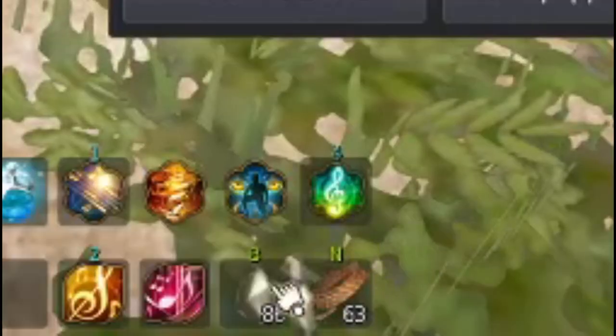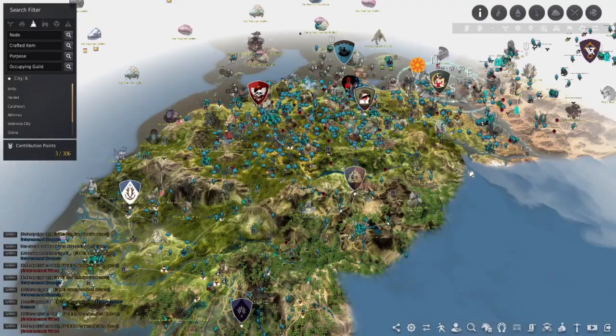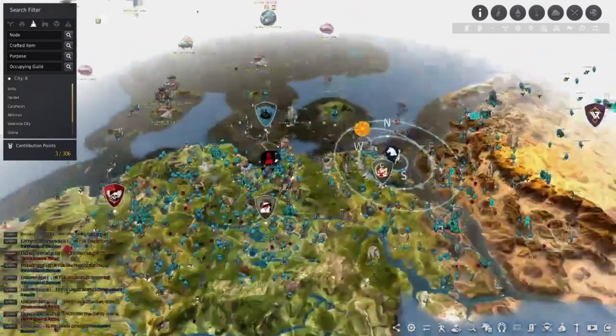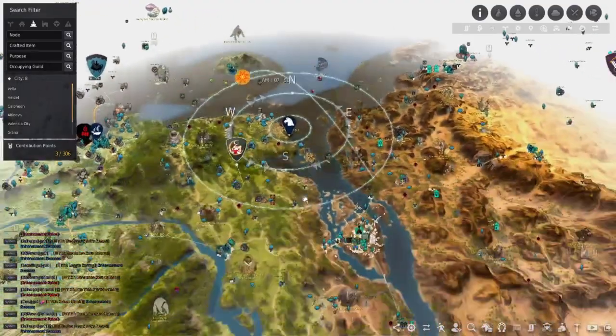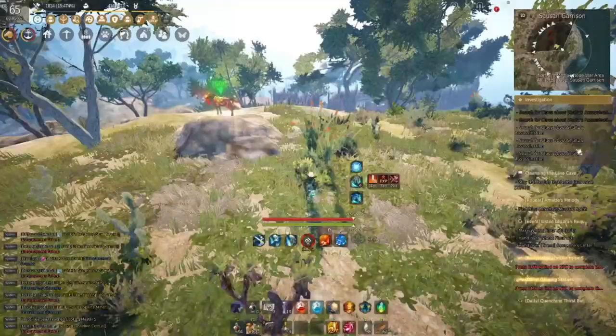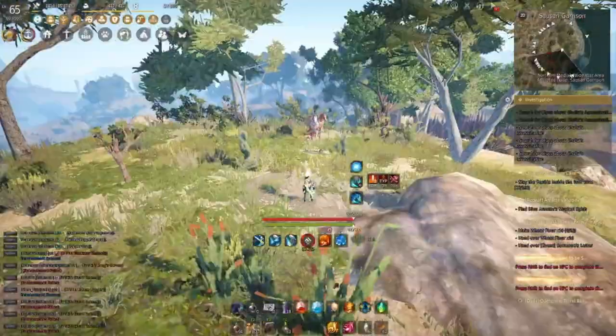Make sure you drag these to your hotbar because you're going to want these as hotkeys. There are a ton of places to get wild horses, so I'm going to link those down below. But for now, we're just going to keep it simple. We're going to go to the east of Velia, which is right here. We're going to head over here just to the north of Altonova — it's just to the south of Saucing Garrison on this little hill up here. So let's get to it.